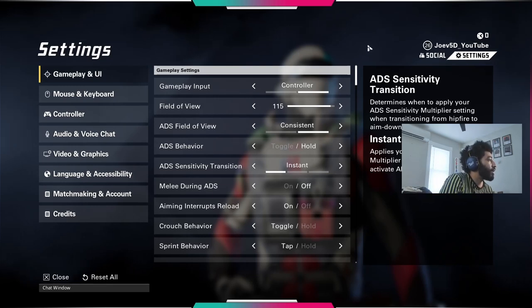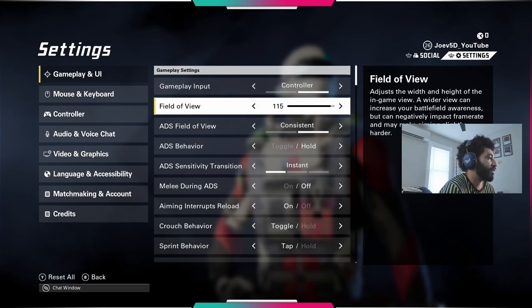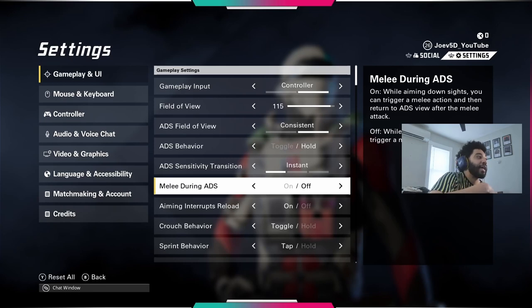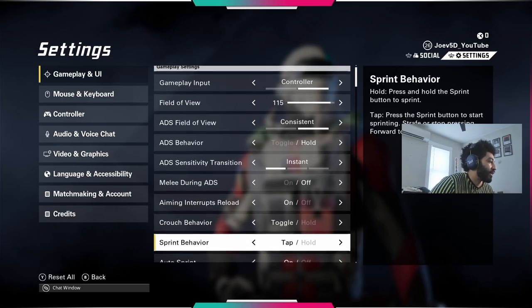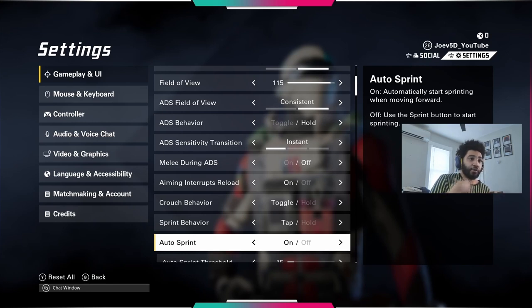Within the UI, we've got the controller settings. First, field of view: 115 — you can do whatever you want, try them out. You just watched the 20-kill gameplay, so see if you like the settings. Sprint behavior: tap, auto sprint on. I like auto sprint because I have my dead zones turned all the way down, so as soon as I move my controller forward, I'm running. That saves me time and saves thumb stick smashing as well.